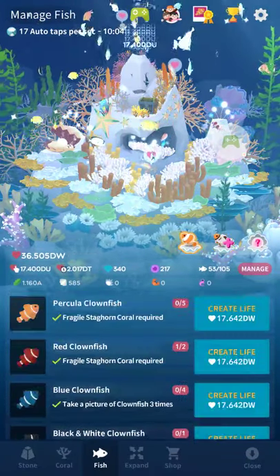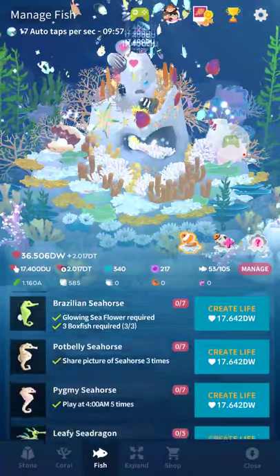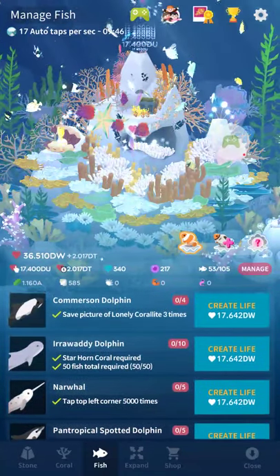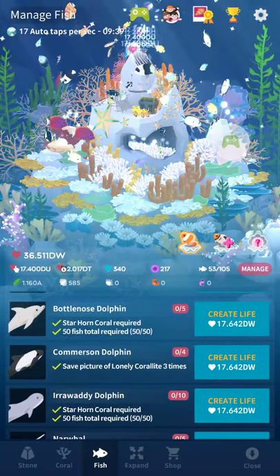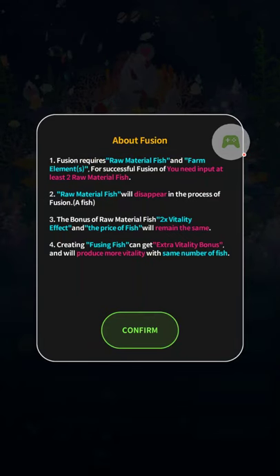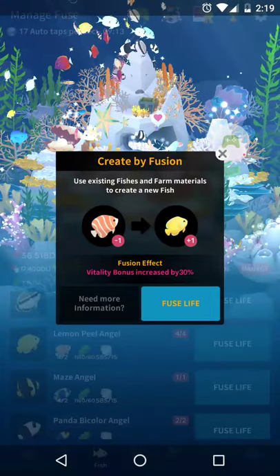Even though they've literally never fixed the Commerson Dolphin — let me show you this. It says 'save picture of Lonely Corelight three times.' You have to save a picture of a dolphin three times. That's a typo that's been in the game for almost a full year now and they've never fixed it. Also, if you go to the help for the fusion fish, it's just nonsense — these are barely sentences. Most of these aren't sentences. Get an editor, please! Give me money and I will edit your game for you — I think I know the game better than their team does anyway. If you need an English editor, baby, call me.